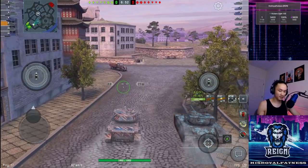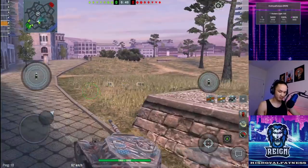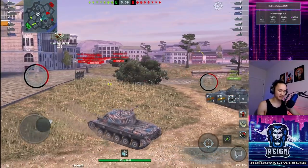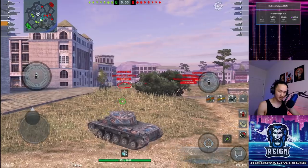They also have a T92 and a Chieftain Mark 6, and the Chieftain would be crazy not to go park. But here's that beautiful 325 view range — I was able to spot that Centurion 7 Mark 1 from so far away, and because of that we are able to get an early shot off, which is great.